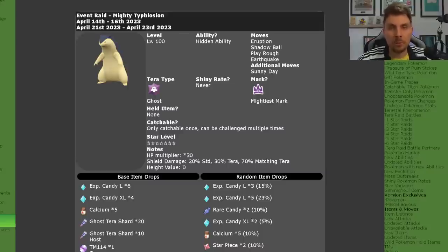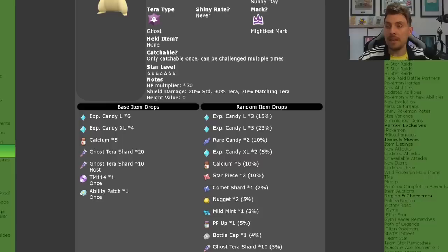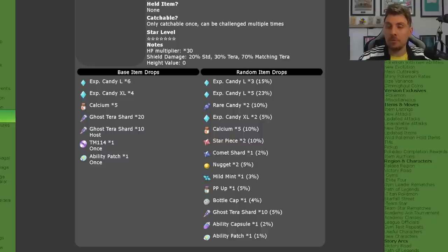Only one of these is catchable per save file. So if you caught this Typhlosion the first time around when it appeared from the 14th to the 16th, you're not going to be able to catch it this time around. But you can still go in, battle it, beat it, and primarily you're going to do that for the amazing item drops you can get from it.